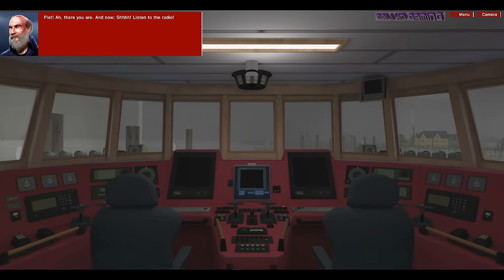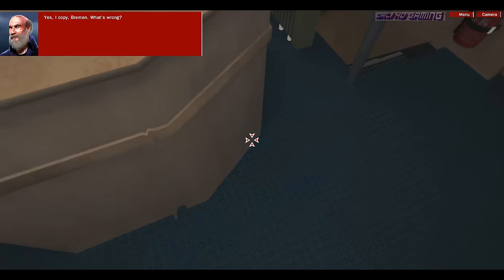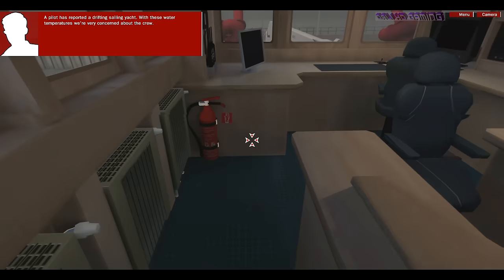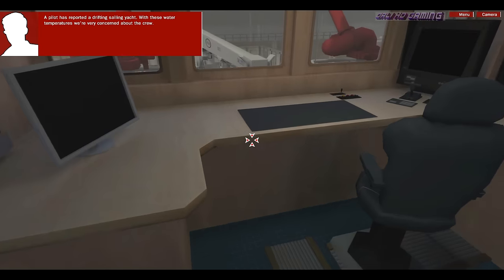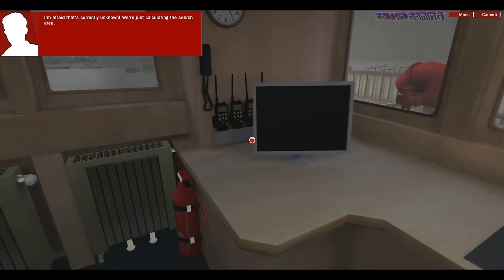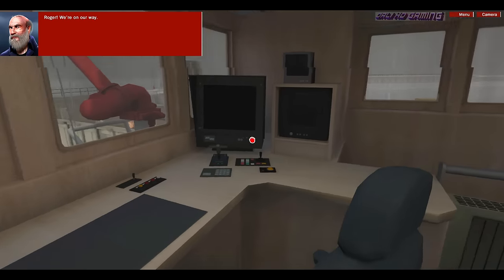Pete! Ah, there you are. And now — shh! Listen to the radio. Herman Marvita from MRCC Bremen. Yonafas, do you copy? Yes, I copy, Bremen. What's wrong? A pilot has reported a drifting sailing yacht. With these water temperatures, we're very concerned about the crew. Position? I'm afraid that's currently unknown. We're just calculating the search area. Roger. We're on our way.